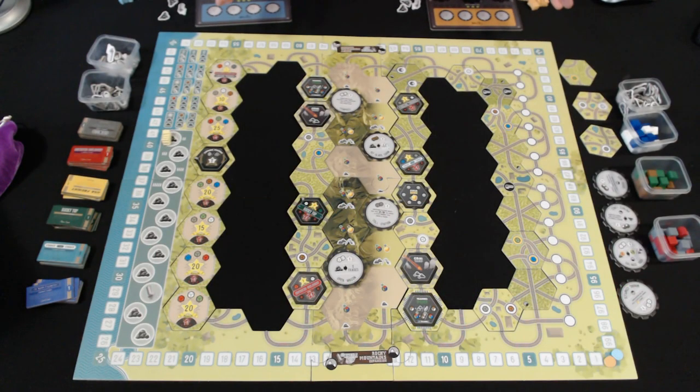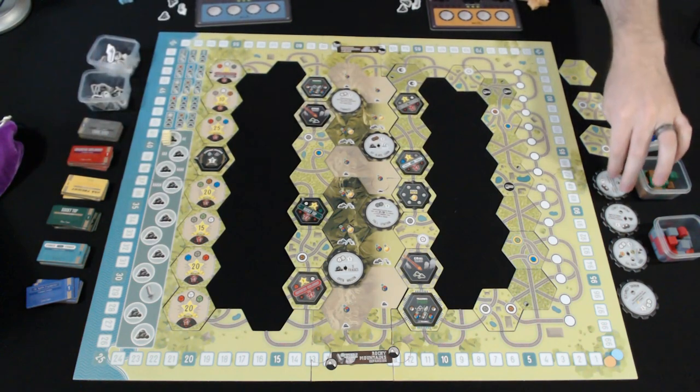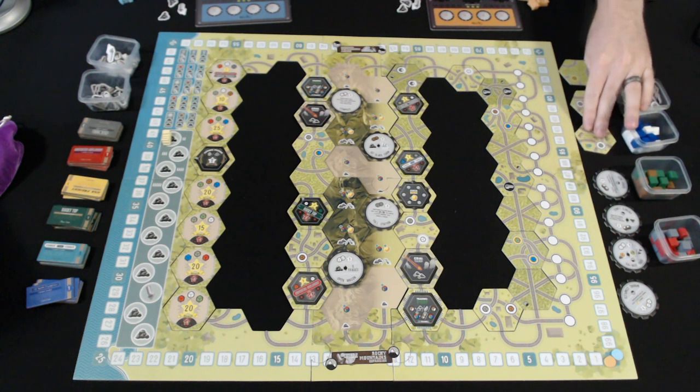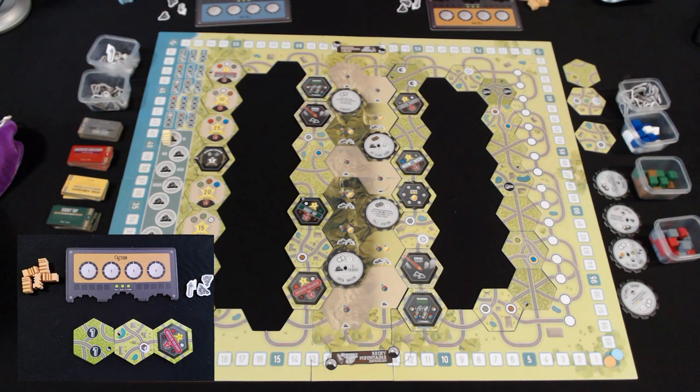There's a lot of setup to this game, but I have most of it done here. You've got all your resources off to the side, stocks are over here, you have some train upgrades, and then there are three tiles placed from the bag at random. For player setup, each player gets a hand of three tiles, a set of trains dependent on player count, as well as coal which depends on player order, and one whistle per person.